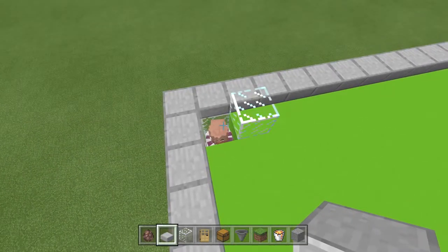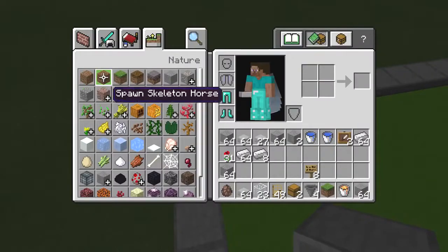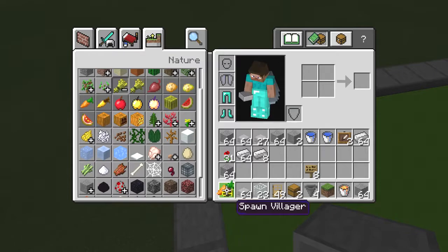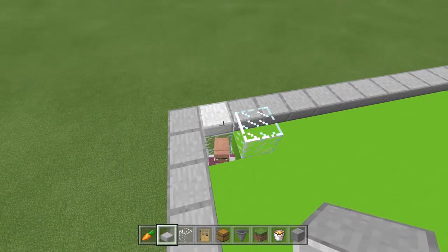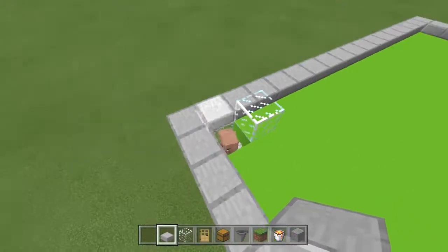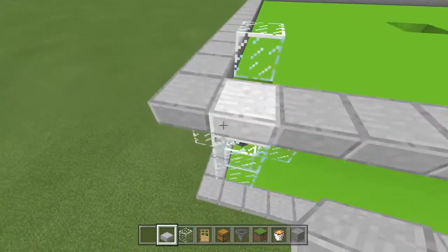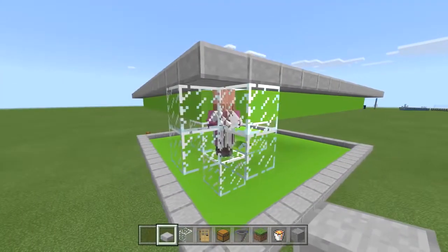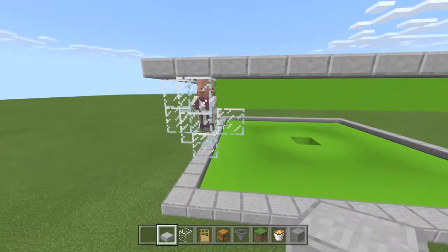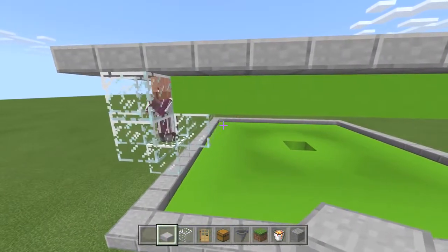Throw some carrots in so you can see what happens - you're going to start seeing some hearts. Right now you won't see hearts because they're not primed up to breed, but even with 14 it's always good to throw some carrots in. You'll find they start making hearts and throwing them to each other - but they won't breed yet because the doors aren't placed.